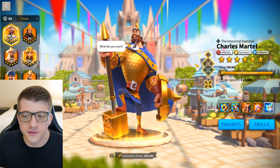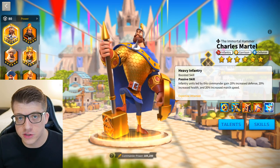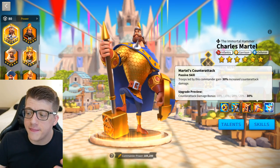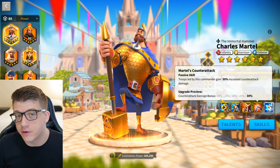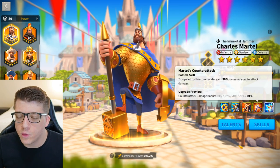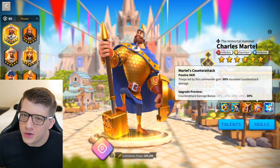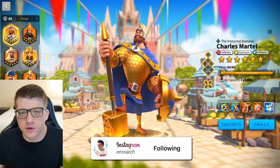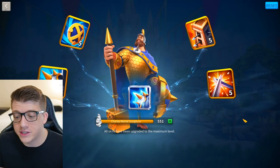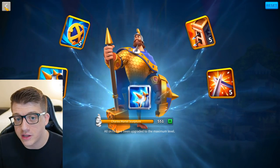The first honorable mention category is gold key commanders — that's why you see Charles Martel here. Everyone knows the first two skills on Charles Martel are super effective. The third skill doesn't do anything in the open field, and the fourth skill still gives you 10 counter-attack damage in the open field even at level one. So at 5511 he's super effective. However, because he's a gold key commander, I wouldn't recommend investing universal sculptures into him — eventually you'll have more of his sculptures than you know what to do with.